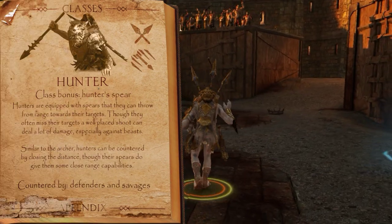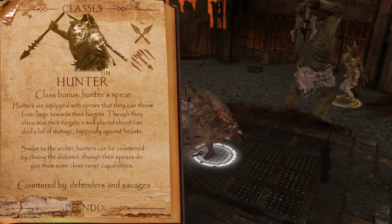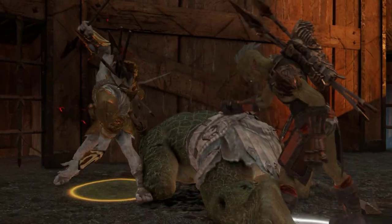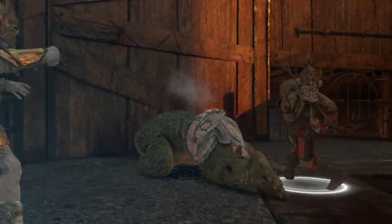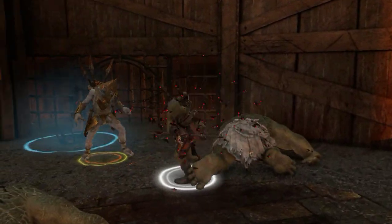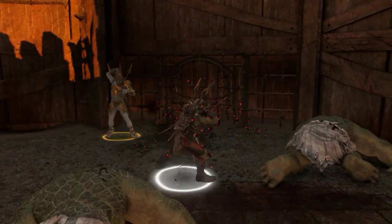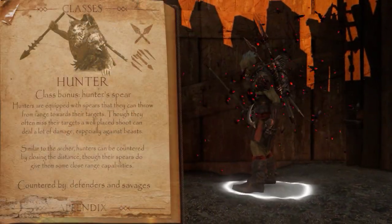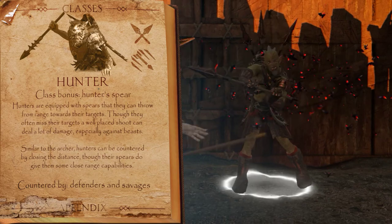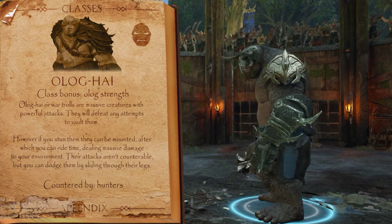Following the alphabetical order, we're now at the Hunter — best known as the combo breaker. They are the spear-hurling grunts, exceptionally strong against beasts and Olog-hai since they don't have to get in close range. Similar to the Archer, the Hunter can have the Explosive Shot trait, making them very lethal. Most annoyingly, every time you're on a high hit streak you'll just have a spear up your back. Luckily they are easily countered as they aren't strong against Defenders and Savages.